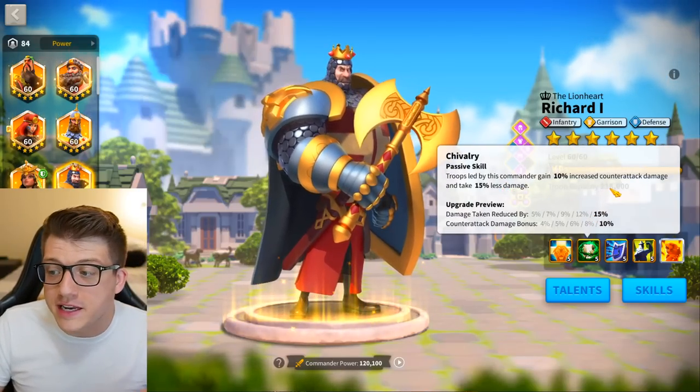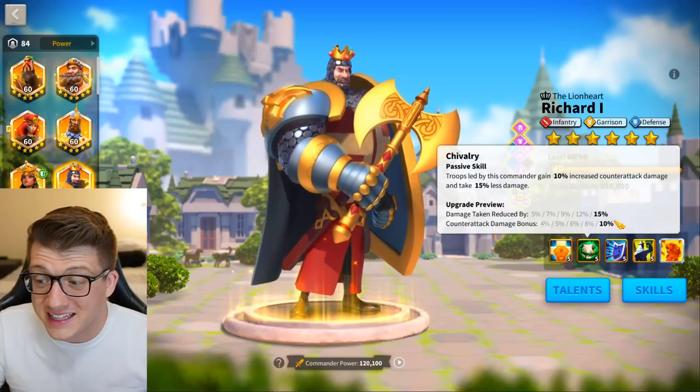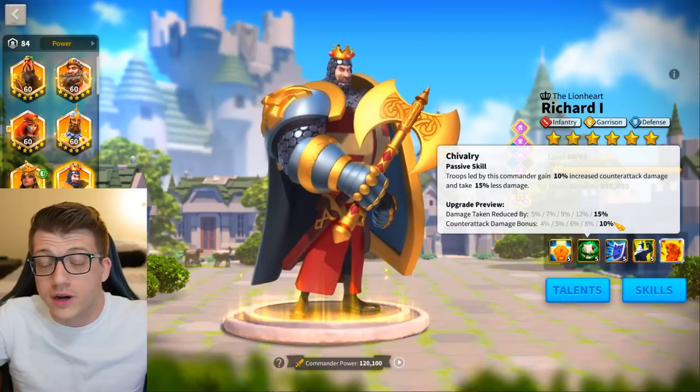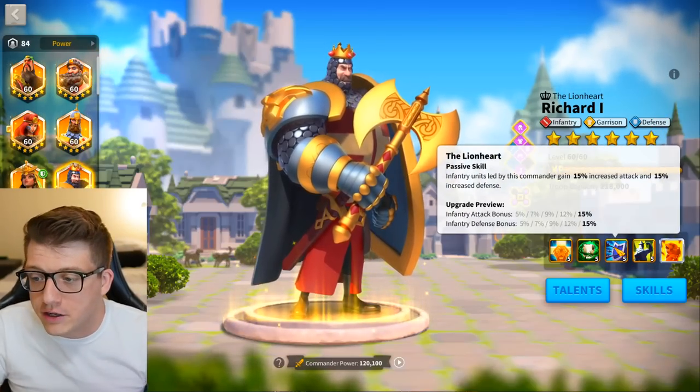His second skill says troops led by this commander gain 10% increased counter-attack damage and take 15% less damage. That's nice — 15% less damage across the board, very tanky and worthy of the defense talent tree.